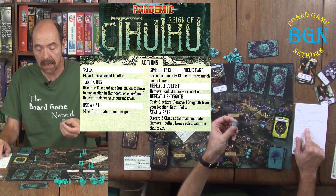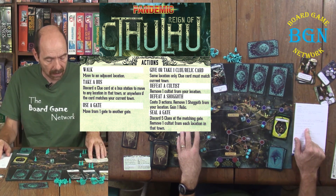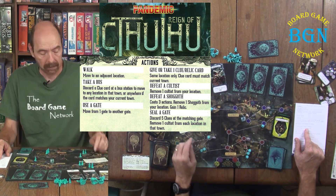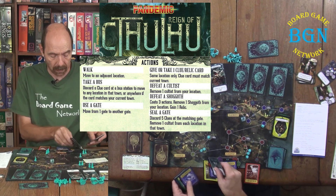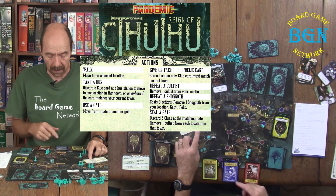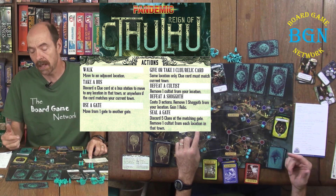If you're ever in an area with a Shoggoth — whether you move there or it moves to your space — you have to roll a sanity die. When you defeat the Shoggoth you gain a relic card from the relic stack. Sealing a gate requires discarding five cards of the same color. You accumulate cards of four different colors from your draws, and when you have five of the same color you go to that gate and discard those cards to seal it. When you do that, you remove one cultist from every area in that town.